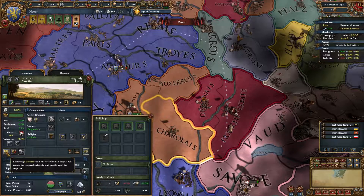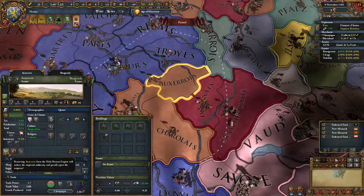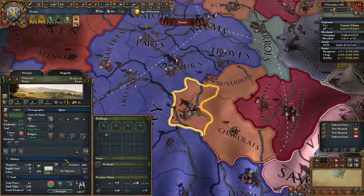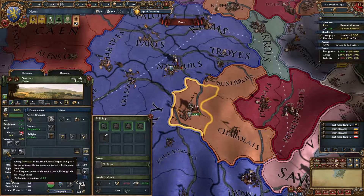The button that says 'Remove Charles de Loire from the Holy Roman Empire' is the same button that actually adds your province if you have a sufficiently good relation with the Emperor. Because we were bordering the French Comté, I was first able to add Charles de Loire to the HRE, then Auxerre, and right now we just have to add the capital.